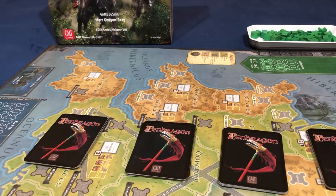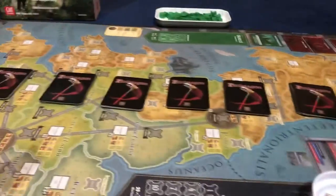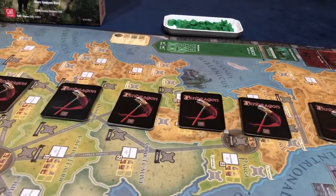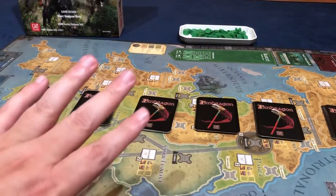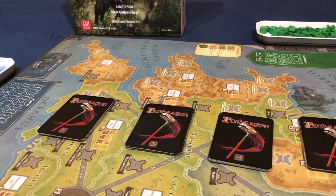It says it right on the box. This is Britain during the time that Rome occupied most of it. We're going to be setting up four factions — this is a four-faction COIN game. If you're familiar with COIN games, some things are going to be boring because I'm going to try to explain this to folks who've never played one.